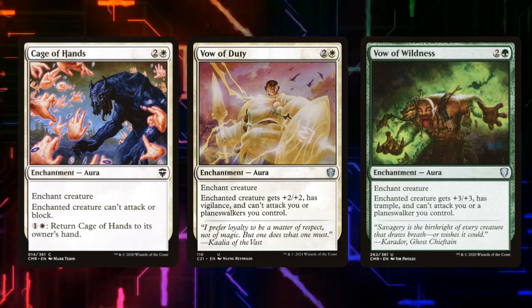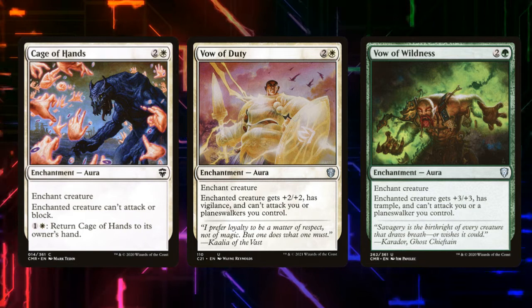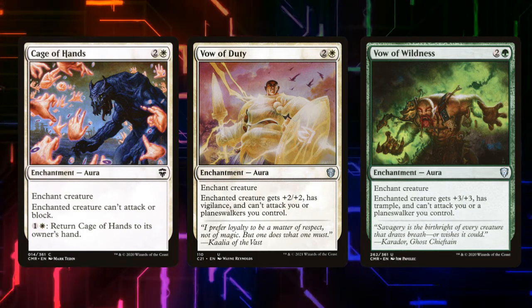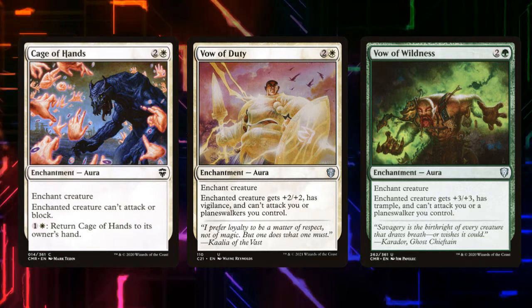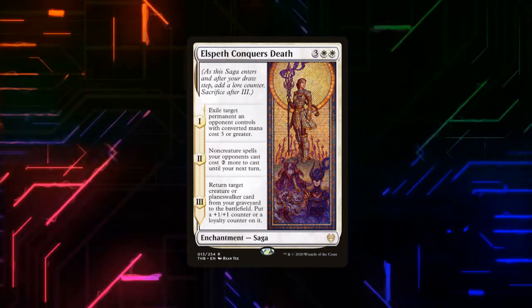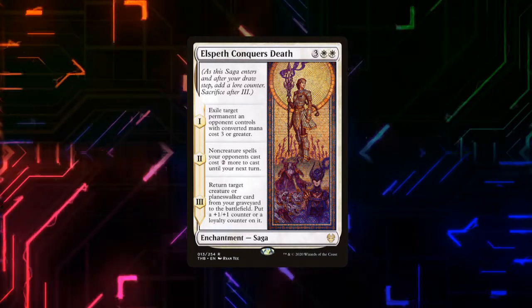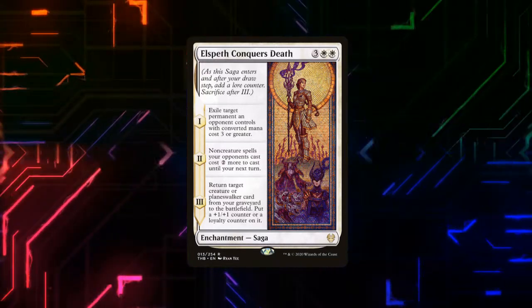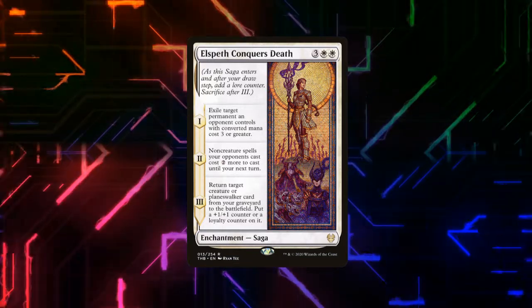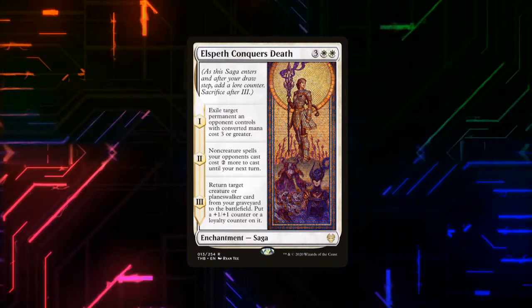Vow of Duty gives the enchanted creature +2/+2 and vigilance, and it can't attack us or a planeswalker we control. Vow of Wilderness does the same but gives the creature +3/+3 and trample. Elspeth Conquers Death is a saga — on the first lore counter, it exiles a target permanent an opponent controls with mana value three or greater. On two, non-creature spells opponents cast that turn cost two more until our next turn. On three, we return a creature or planeswalker from our graveyard to the battlefield with an extra +1/+1 counter or loyalty counter, depending on the card type.